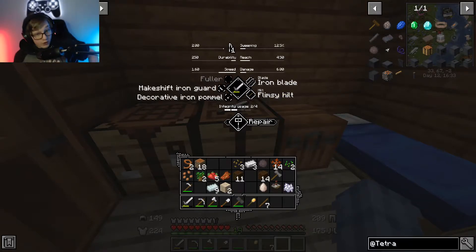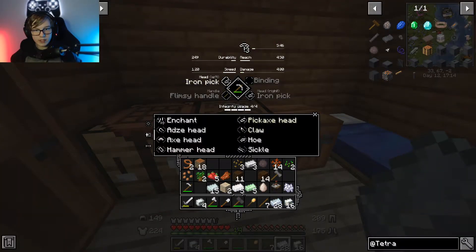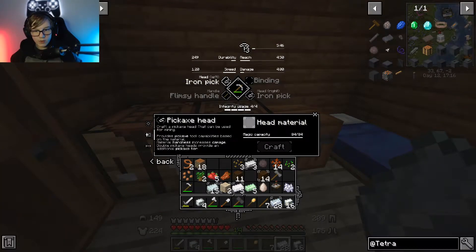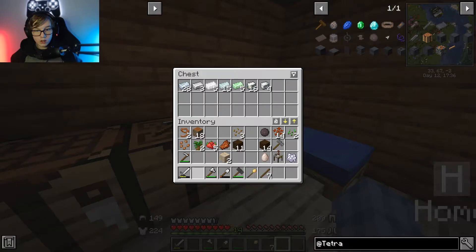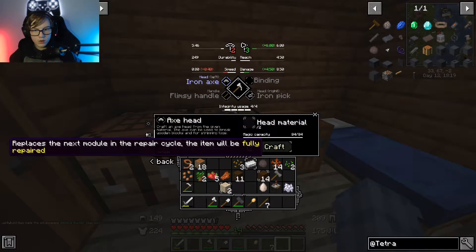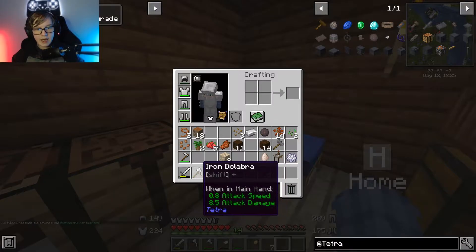However, I would first like to upgrade some of our tools. The question is, what kind of materials do we have that we can use? We can use almost all of these — we can't use zinc, we can't use uranium, but we can use osmium, iron, tin. However, none of them are as good as iron. So that's off the table. I'm going to make an iron dolabra.